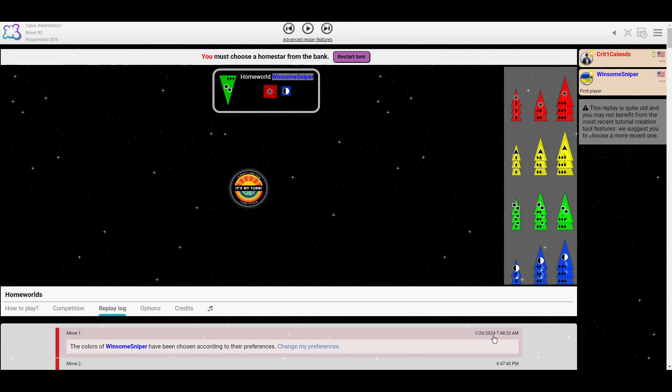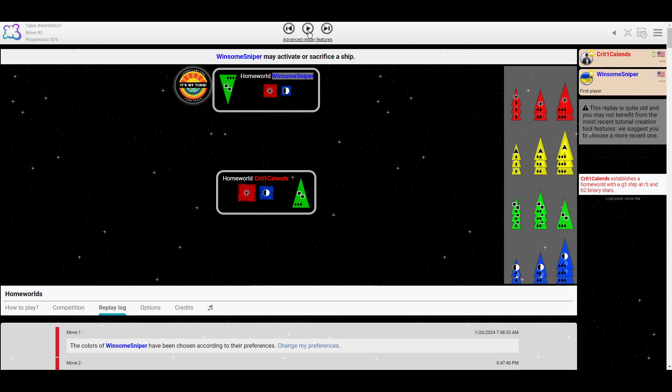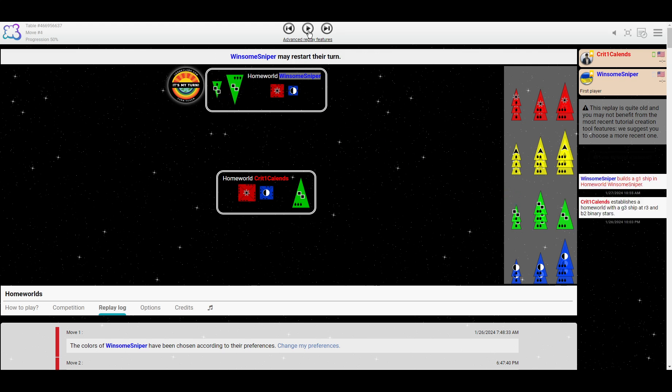This is an older game — it's been a while. I bookmarked this a long time ago, January 2024, and I'm casting it in June. Sniper has red stars. I don't feel like I see a lot of red stars lately. Sniper takes a red banker; Crit takes a red fortress.